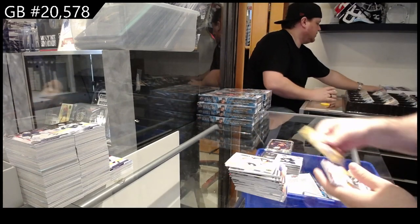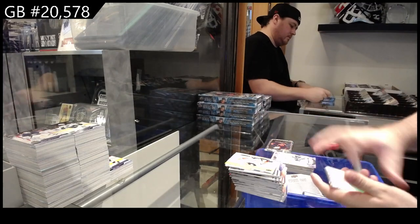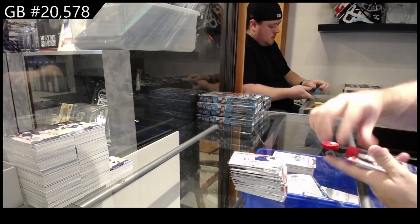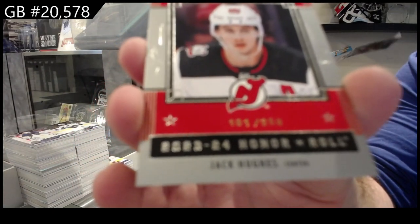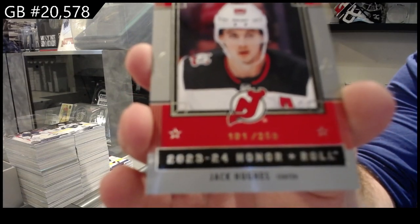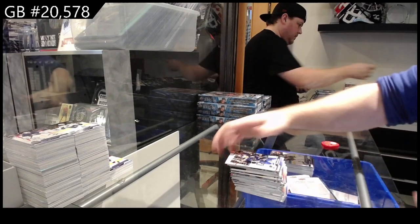Retrospective of Bjork, Kyle Connor portraits, Young Guns canvas Askarov. Honor roll numbered to 250 Jack Hughes. Special edition Panarin and a Kaiser Young Guns.